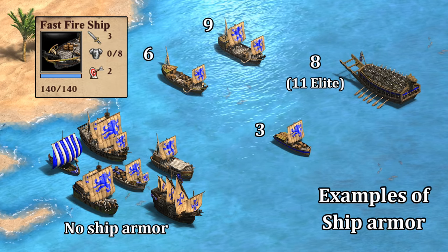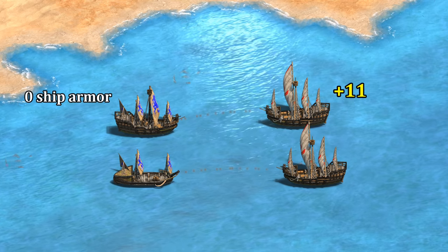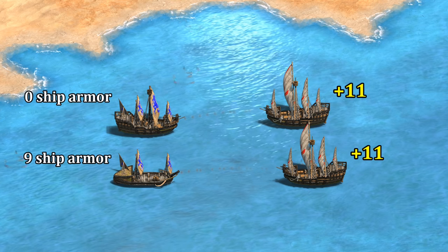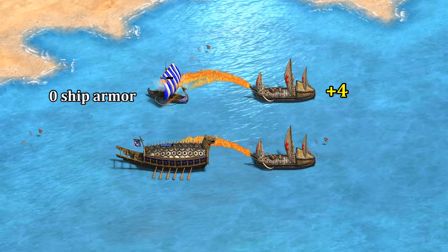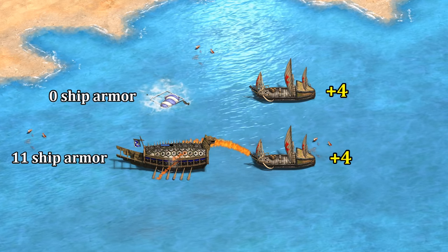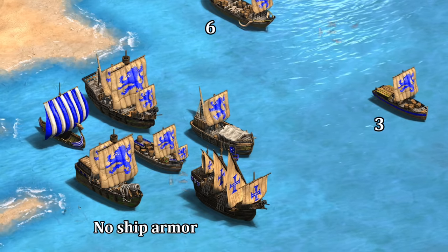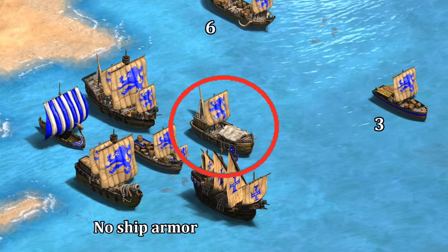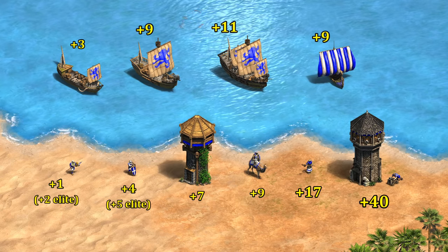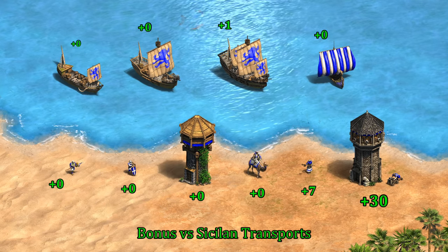Predicting naval matchups is actually fairly difficult since all of this is happening behind the scenes, and it's generally easier to just memorize which ones are good against others. Galleons, for example, do 11 bonus damage against other galleons but only 2 against fast fire ships, while fast fire ships do 4 extra damage against longboats and caravels but no extra damage against turtle ships. The transport ship by default has no protection from anti-ship bonuses, but Sicilian transport ships and their allies gain plus 10 resistance, which negates most if not all of the bonus damage from many units.